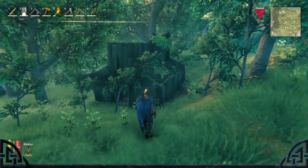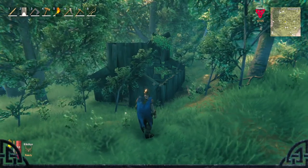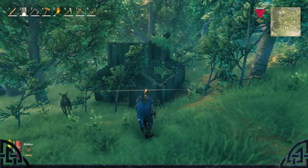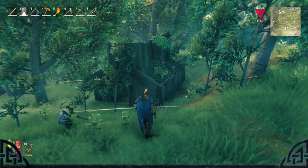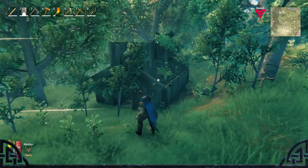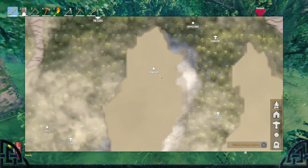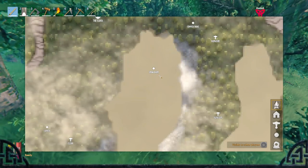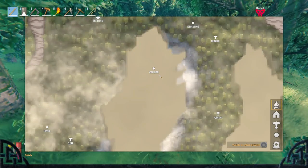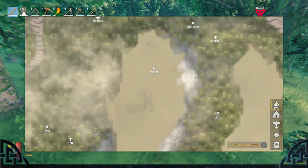Number 43: Repair some of the beat-up huts in the world that you encounter for safe havens when traveling. You can store some of your stuff there so you don't have to carry everything around with you all the time and just come back for it later. Number 44: In order not to freeze in the mountain areas or snowy biomes of Valheim, you can get yourself some frost mead or craft some frost-resistant clothing.